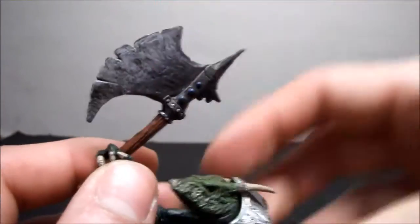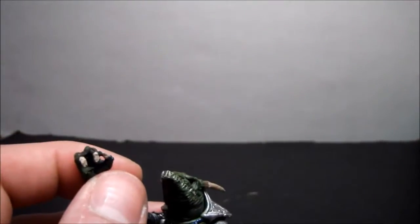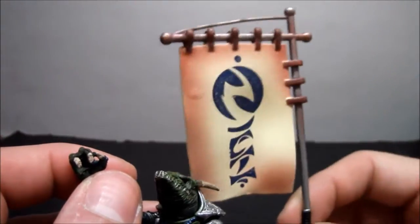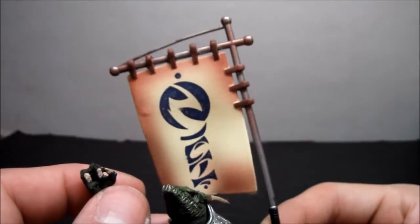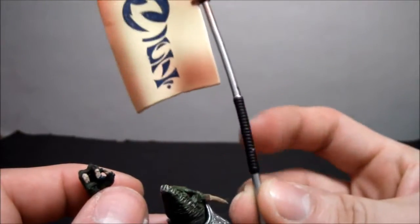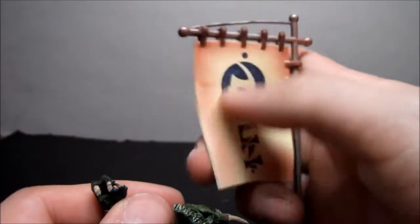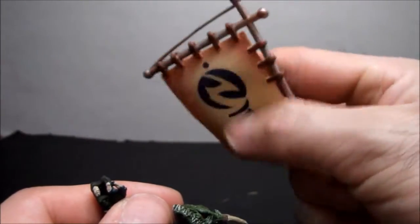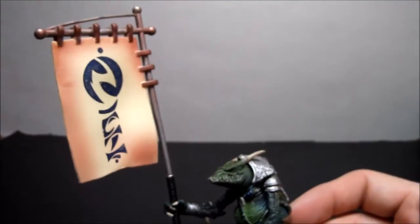He comes with an axe — look at that detail, it looks aged and weathered, it's awesome. The wood looks good and he can hold it just fine in his gripped hand. He also comes with a flag. What it means I'm not sure, but it's printed on both sides, nice paint detail on the handle too. It's made of rubbery material so you don't have to worry about it ripping. It goes right into his hand and it's not too heavy.